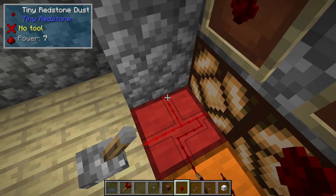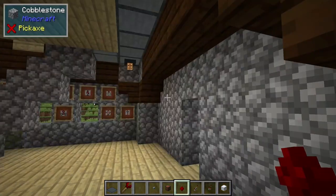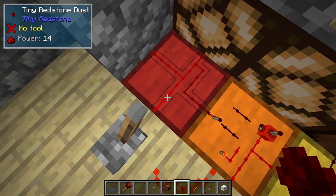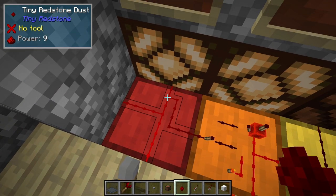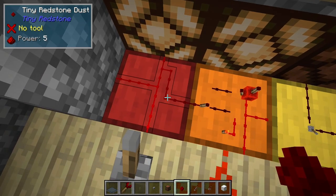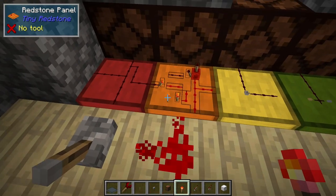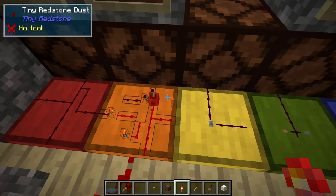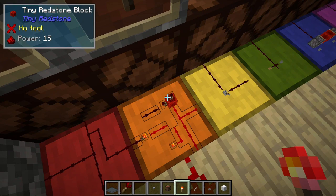So you should find that vanilla redstone circuits are going to work the same way in Tiny Redstone that they do in vanilla, and we also have integration with The One Probe. So if you look at The One Probe you can see in the upper left hand corner as I'm hovering it's showing me the power level. Tiny redstone torches again work pretty much the same way as vanilla torches — they are turned off by a redstone signal and they can attach to the side of blocks or the top of blocks.